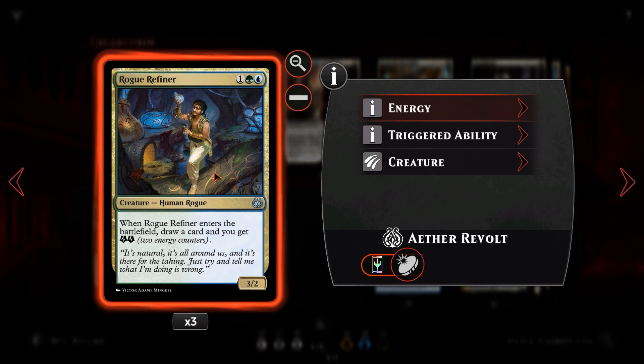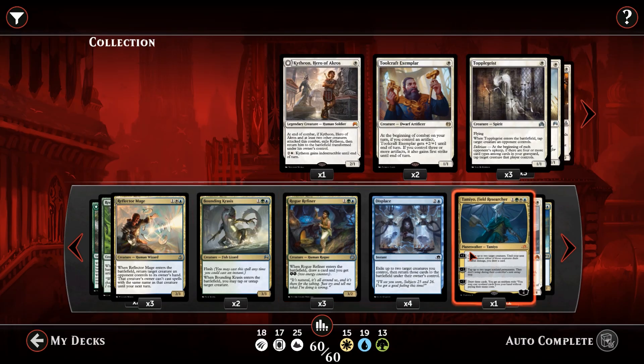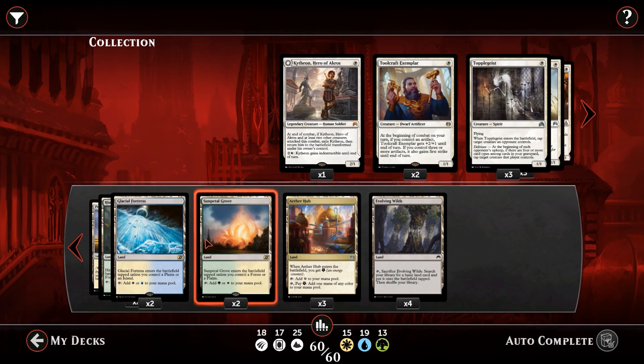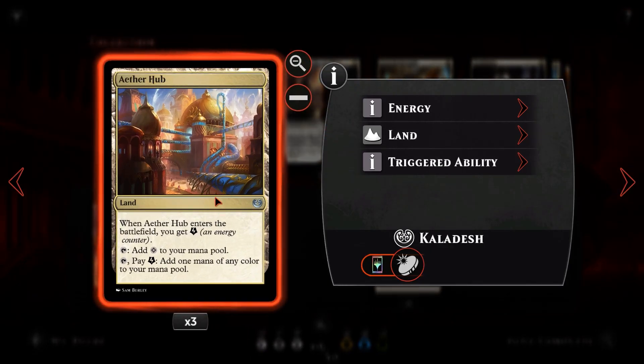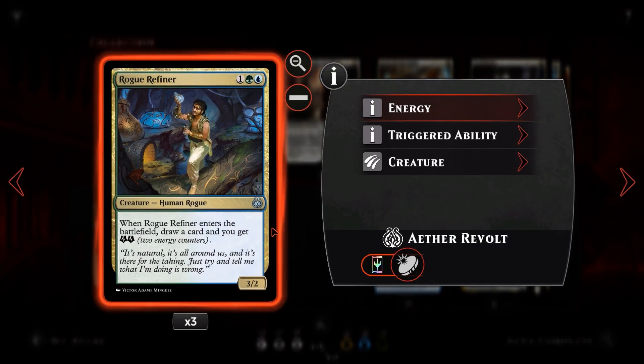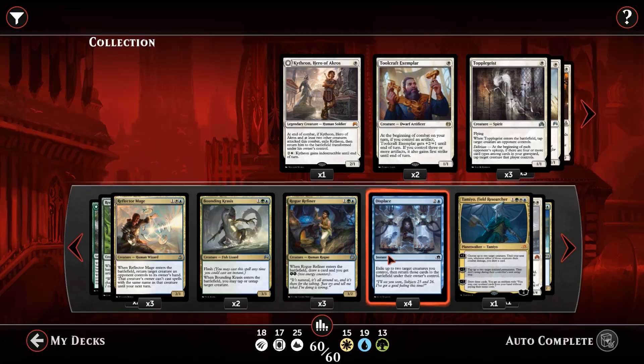Next we have Rogue Refiner — for one green one blue, a 3/2 Human Rogue. When it enters the battlefield you draw a card and gain two energy. This is essentially the upgraded Elvish Visionary. We're using Rogue Refiner because it's a better blocker, and the energy it generates lets us run Aether Hubs in our deck. Aether Hubs are a great way to fix our three-color mana base, which has gotten so much better since the last version of this deck.